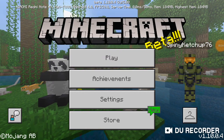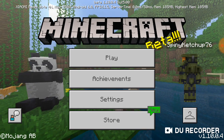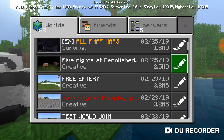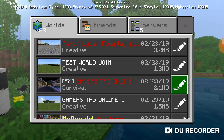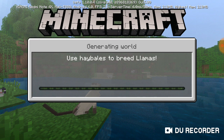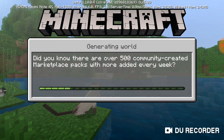Hey, welcome back to another episode! Today I'm going to do a tutorial on how you can make a Five Nights at Freddy's security door with a command block, with only one button and with a lever. So let's get into the video. This is only a tutorial so I'm going to show you how you could do this. Let's go first with a test world here.